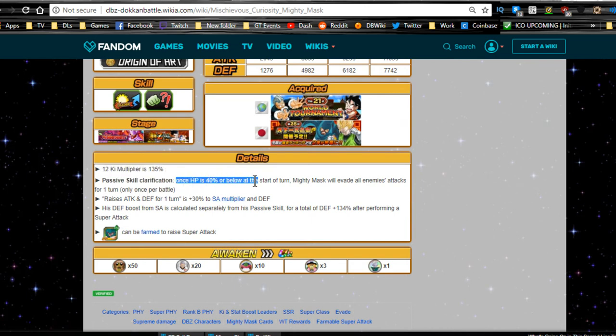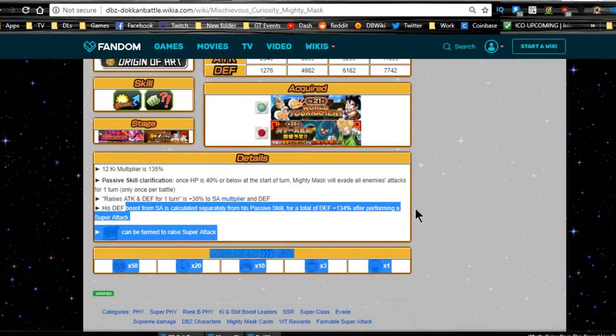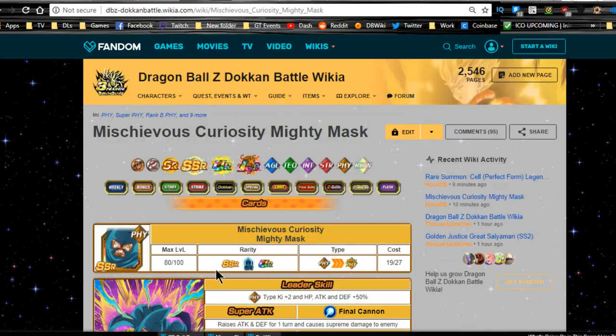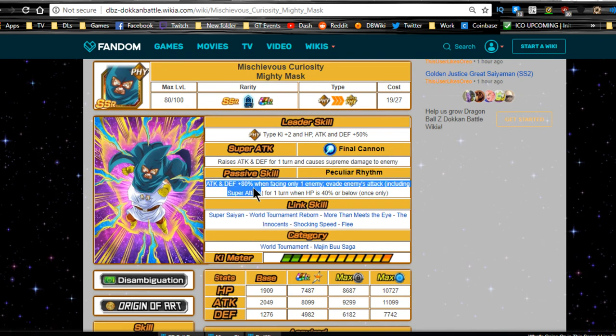His 12 Ki multiplier is 135. The evade passive clarification: once HP is 40% or below at the start of a turn, Mighty Mask evades all enemy attacks for one turn — only once per battle. The defense boost from his super attack is calculated separately from his passive for a total defense of 134 after a super attack. He is freely farmable if you want to raise his super attack. Hopefully when he gets a Dokkan Awakening, the evade might become a medium chance to evade with guaranteed something when HP drops below 40%.